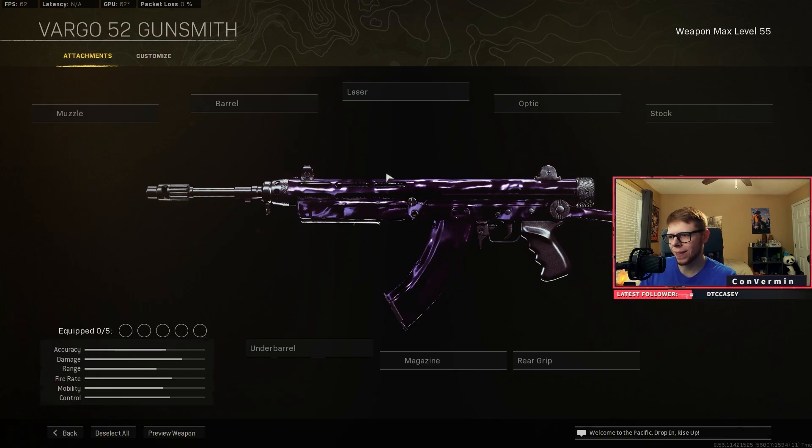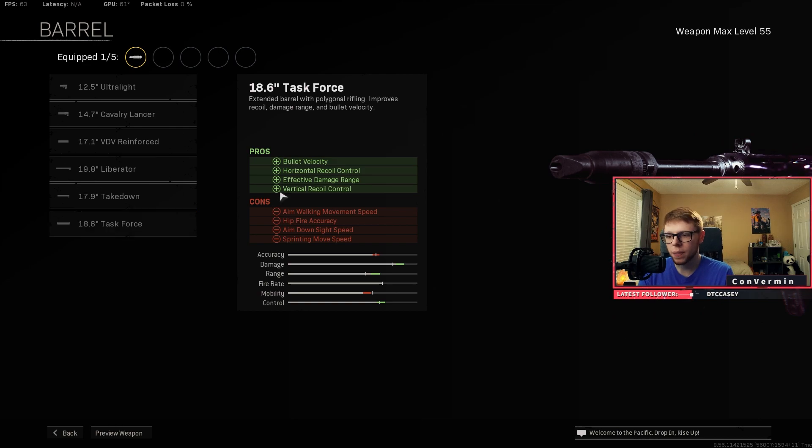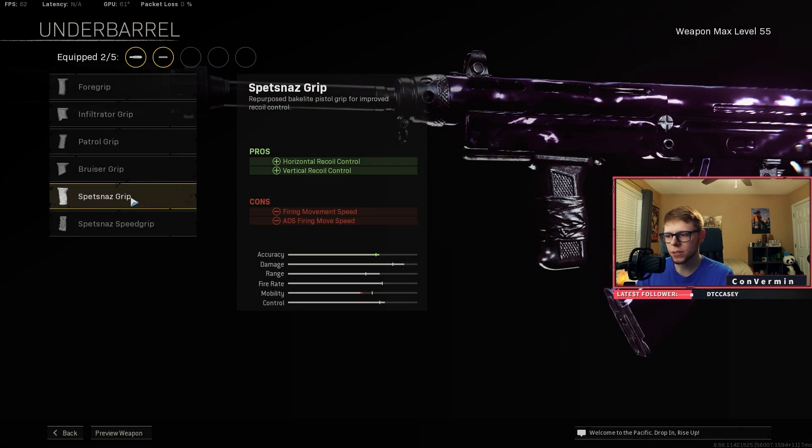You guys saw the gameplay, it was pretty good, wasn't it? Let's go ahead and break down that class setup. First things first, throw on that Grul Suppressor — it's the go-to on basically every single Cold War gun. Throw on the Task Force barrel; we want the better recoil to make it easier to pull down, better bullet velocity, and better effective damage range.